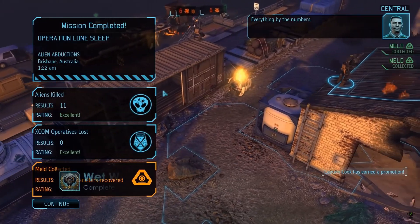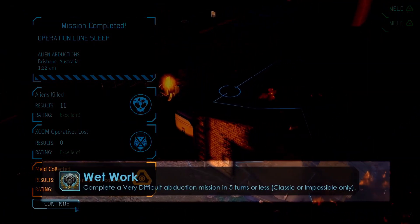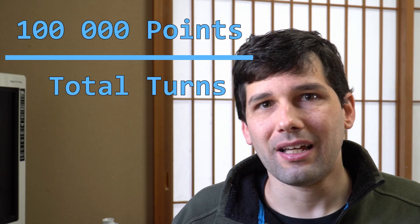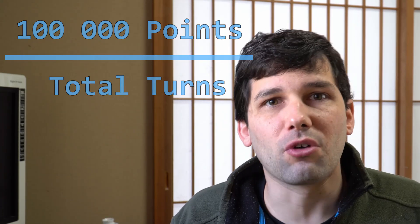It's kind of like XCOM, where you have achievements for completing missions under a certain number of turns — because it's easy to do the mission slowly, but doing it fast means you have to take risks and know the game really well. The easy way to implement this is to take a base score and divide it by the number of turns you took. So the higher the number of turns, the less the base score is, and the smaller the number of turns, the bigger the bonus score.